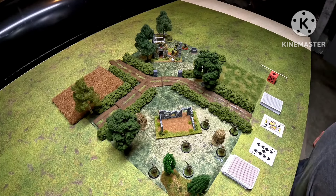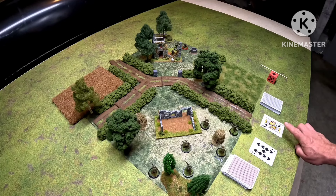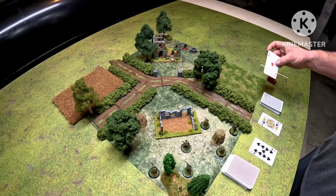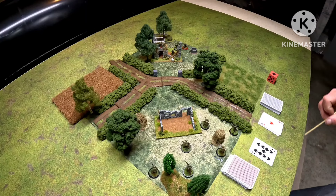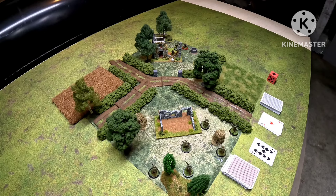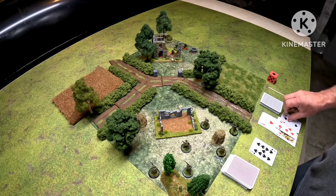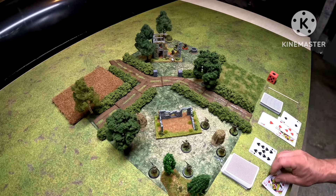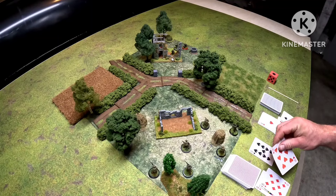So here we go — a little solo play engagement with the Waffen SS and American Airborne. Black deck for the Germans, red for the Americans. The Germans pulled the king so they have initiative this turn and get one action. The machine gunner checks line of sight — he's got a couple of guys. No one within three inches, so we pull three cards: a queen, a seven, and a two. Americans pull a queen of diamonds, an eight, and an eight.